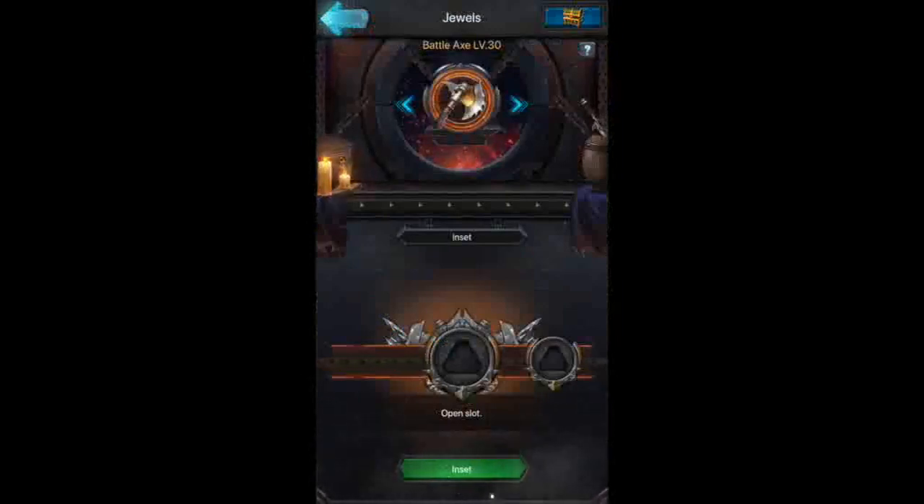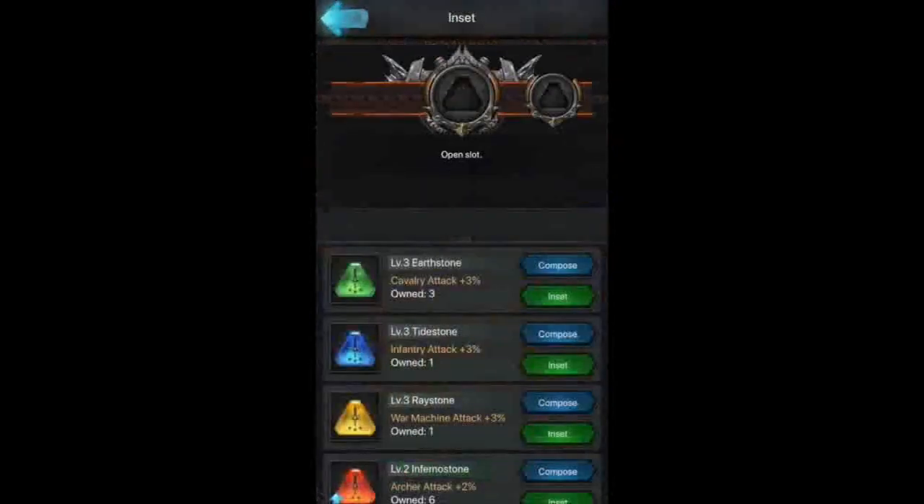We're at Battle Axe level 30, and remember you want to go ahead and pick the best attributes for what you do with your army. Everybody's going to be different — you might specialize in siege, infantry, whatever it is. Just do what's best for you; not everybody's going to use the same setup.